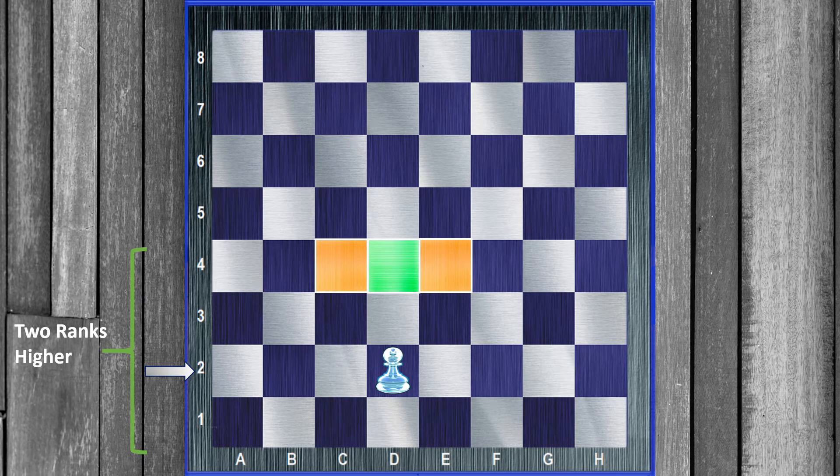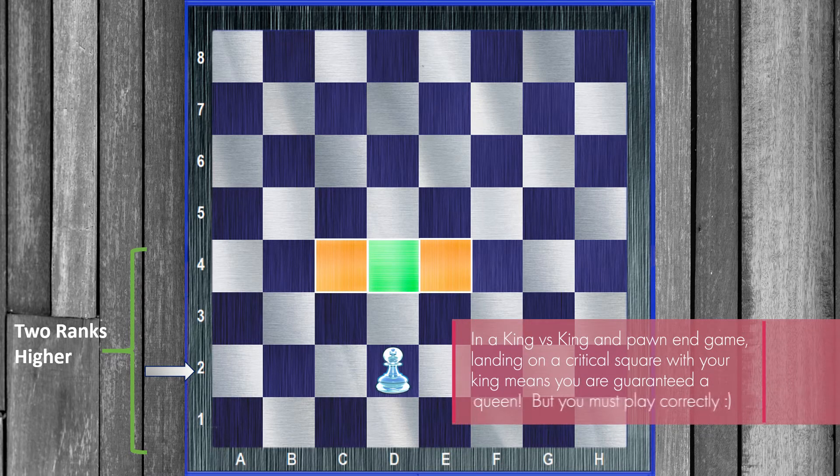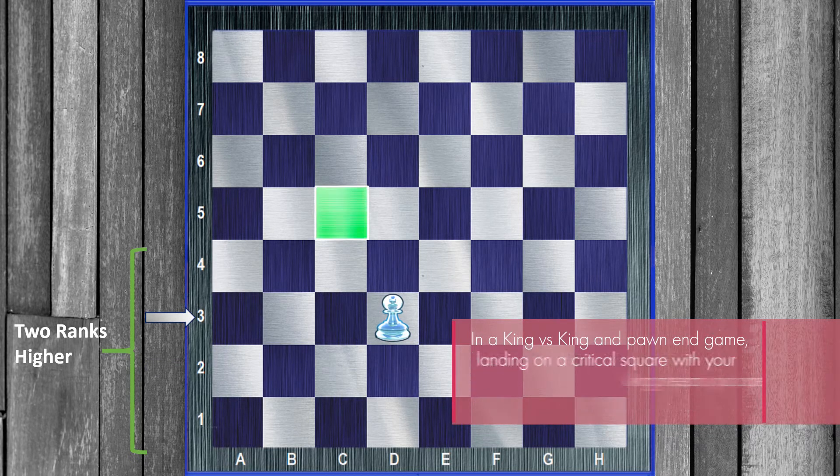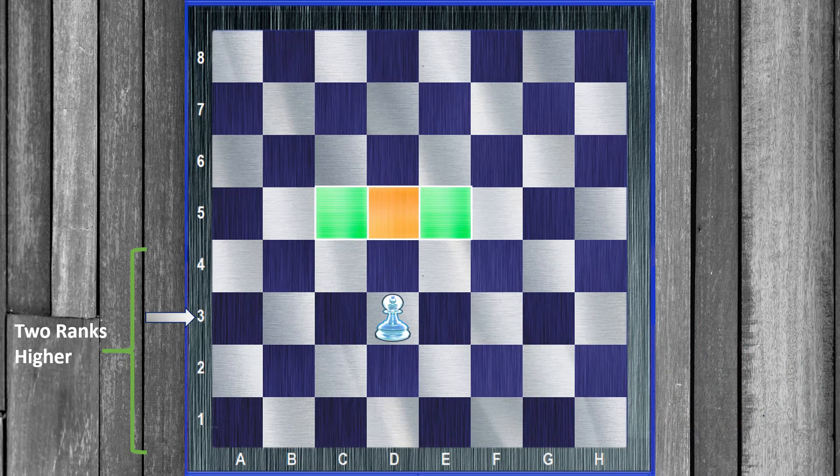They are ahead of the pawn and to the right and to the left, two ranks ahead. So what this means is that if your king can land on any one of those critical squares, you're getting a queen. But if your king cannot get to those squares, it's a stalemate. If the pawn moves up the board, the critical squares also move up the board — now they are c5, d5, and e5.